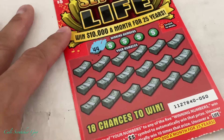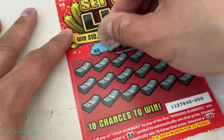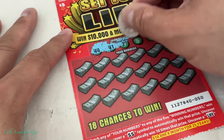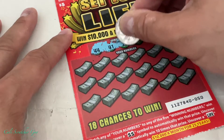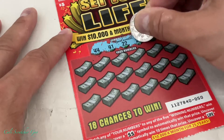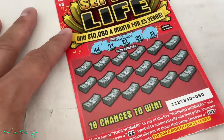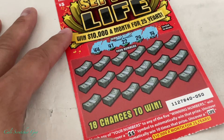All right, let's start scratching! Card one — winning numbers are: 44, 41, 22, 24, and 14.